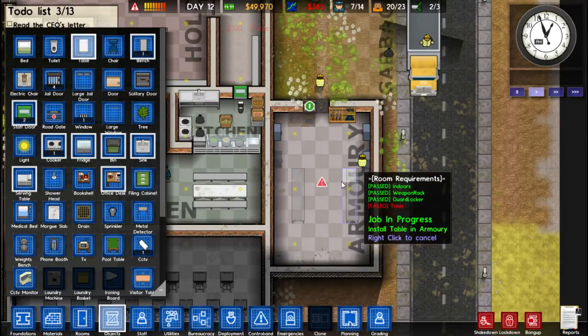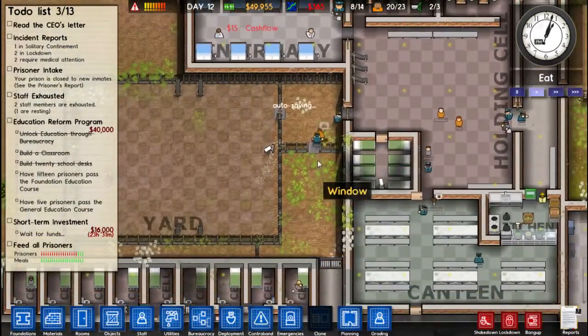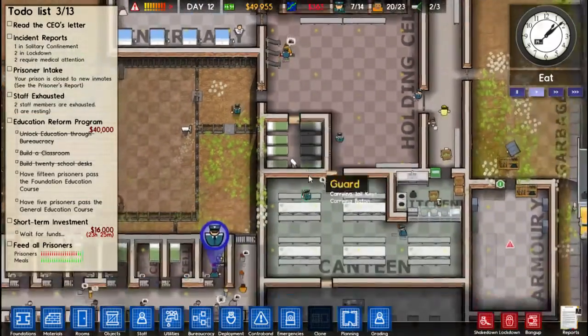I think I've wasted a lot of money doing this, but right — we've got this done. When they fix the tables we're ready to go. What's the problem here guys? Store prisoner.